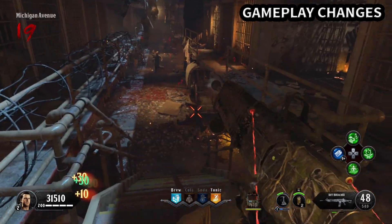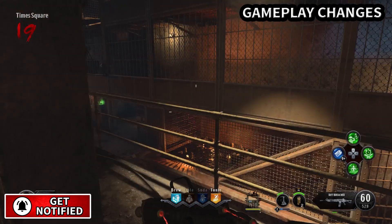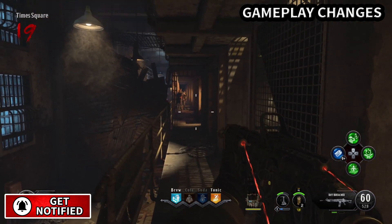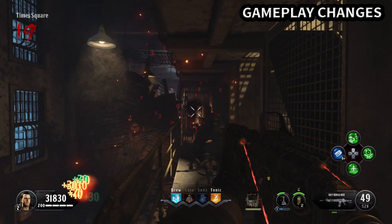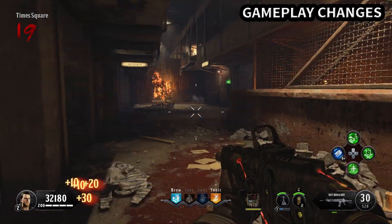Let's go ahead and get started with the gameplay changes. The first thing I definitely want to see in zombies is weapon inspection — I want to be able to look at my weapon. The other thing is we've got to tackle the creative class. I know a lot of you guys want the return of the old perk system.